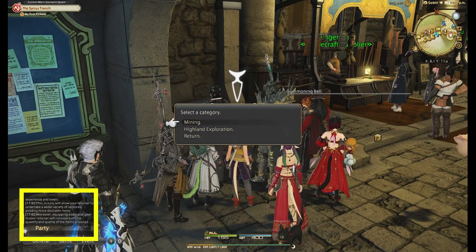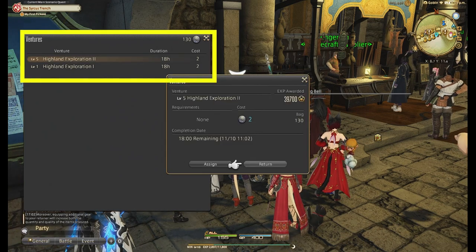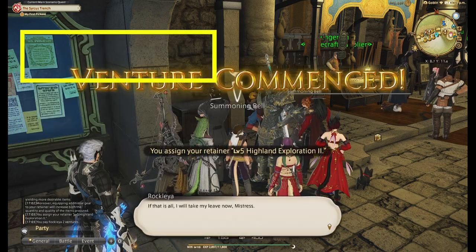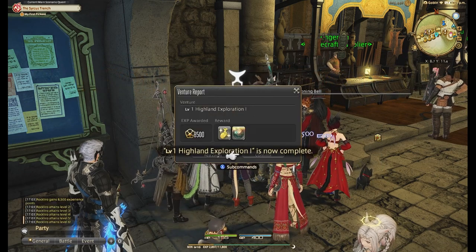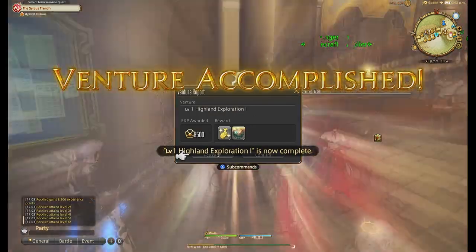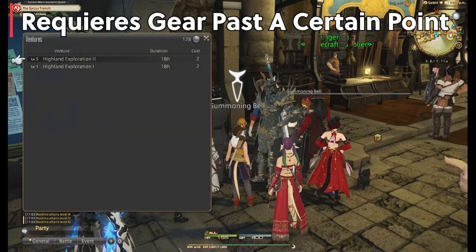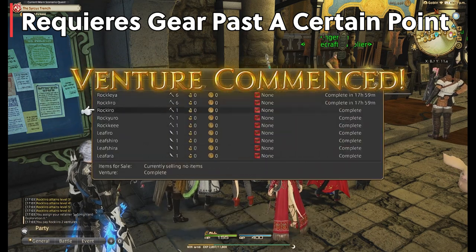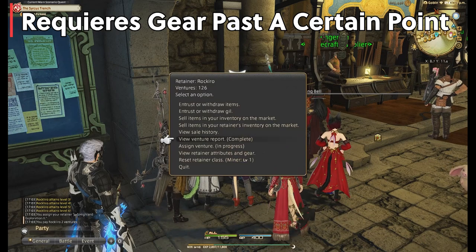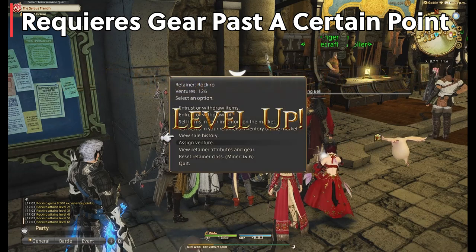We are shooting for level 10 to get started on this method, so you'll want to do another 18-hour venture — the level 5 venture — which once they return will get you another 5 levels. You might ask: why wouldn't I keep doing it this way since they gained so many levels? Well, firstly, you'll have to start gearing them in order to meet gathering requirements, which is true for both the 1-hour and 18-hour ventures. It may not seem like a big deal with 2 retainers, but with anything above that — let alone 9 — you'll be putting out a lot of money that is better spent elsewhere.